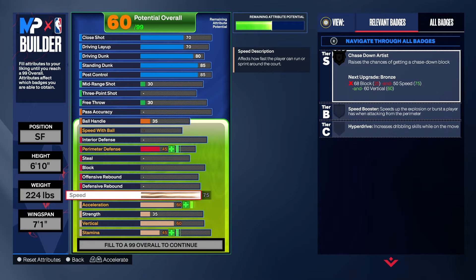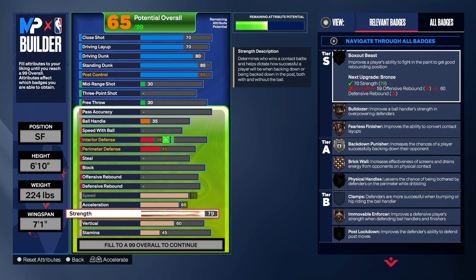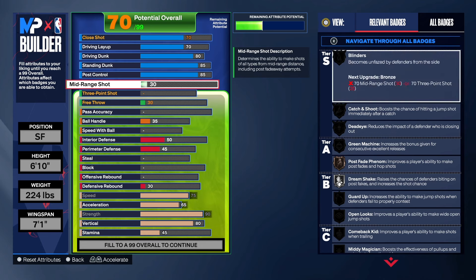Coming down to the physicals, we're going to take the speed up and get the acceleration up. The strength part is optional — do you want 84 or 90? I gave the build a 90, so we get Movement Force on Gold, Brick Wall on Gold, and Backdown Punish on Gold. As far as the vertical, you can take it to a 75 if you want, but I took it to an 80.